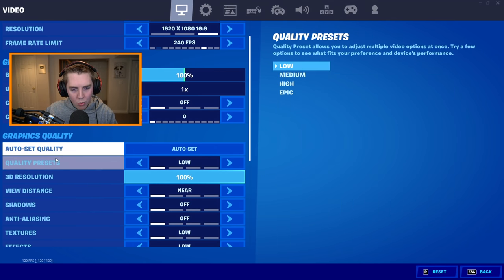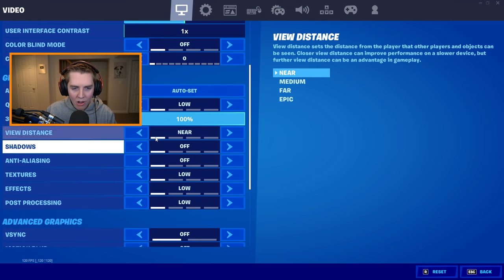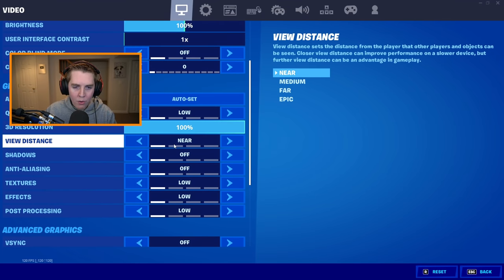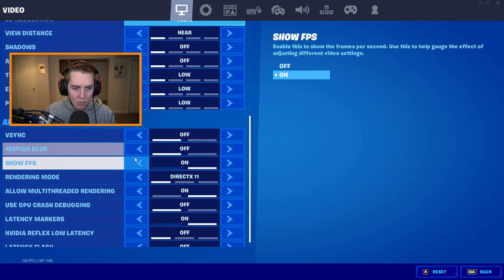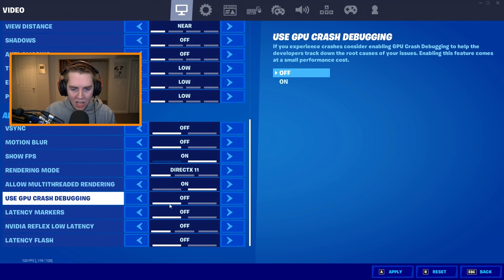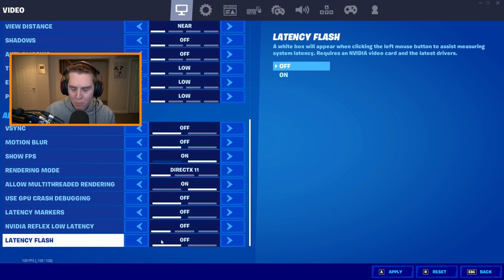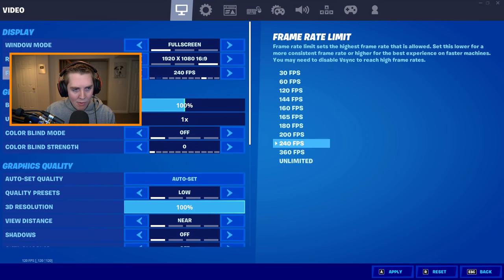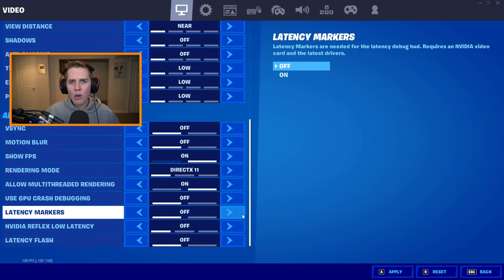For DX11 graphics quality options: quality presets on low, 3D resolution 100%, and all other settings on near, off, or low — lowest possible. Under advanced graphics: V-Sync off, motion blur off, allow multi-threaded rendering on, latency markers off. NVIDIA Reflex low latency can be on plus boost or off — Bogey and Stretch use it off, but I've had a good experience with on plus boost. Latency flash off. On DX11, you don't need any colorblind mode.